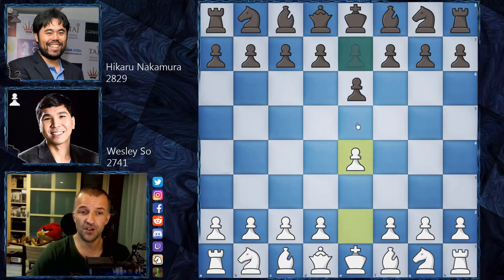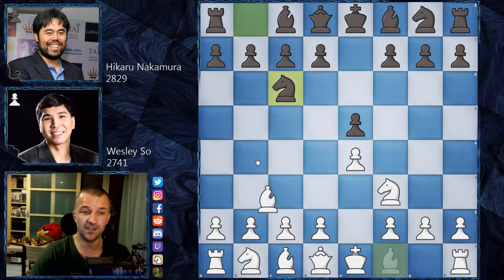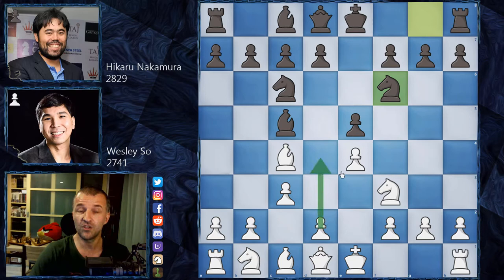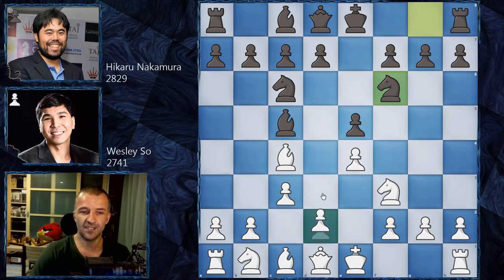We have e4, e5, Nf3, Nc6 and then Bc4, Bc5. So Gioco Piano on the board. And now the main line, c3, we have Nf6. Although d4 is possible here, there are a lot of variations where this pawn is hanging, so white also has to know all the lines and possibilities. But the most popular answer here is simply d3 — not d4 yet. First prepare that, bring the rook to e1. This opening has been played for at least 400 years or more.